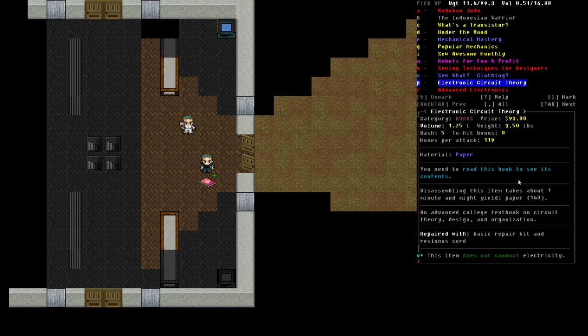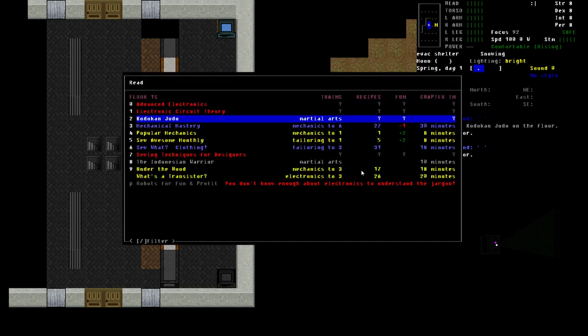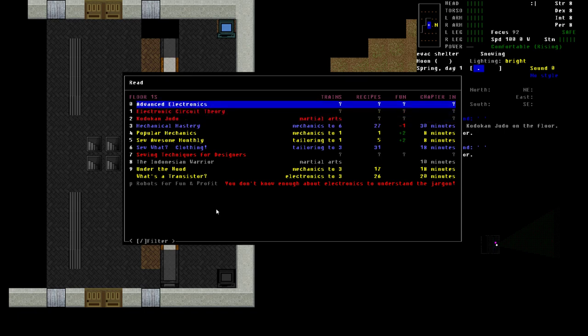You have to preview the contents in order to see the details. If you have a book in red on your list, you want to read that book to learn the basics, and it will then turn one of the other colors. If we press Shift+R, it will bring up the read command and list all the books that are in range. I'm going to pick Advanced Electronics as our test — you'll notice it has question marks for each of the categories because an initial review has not yet been done on that book.